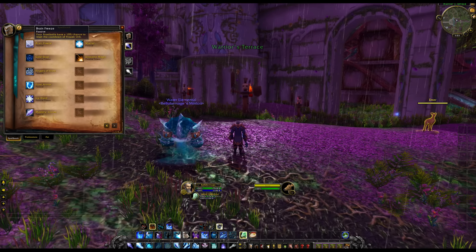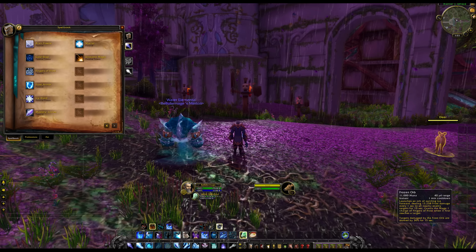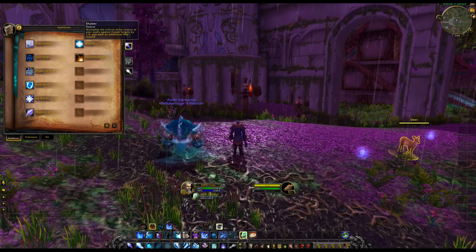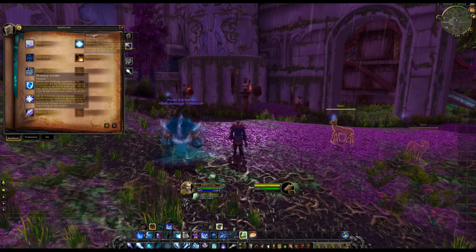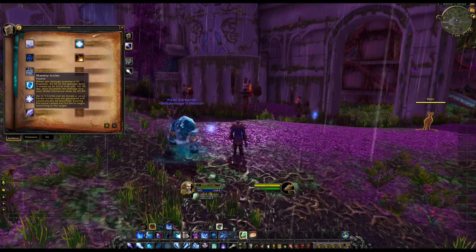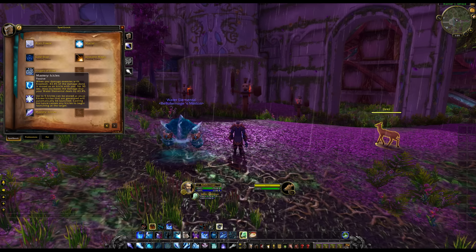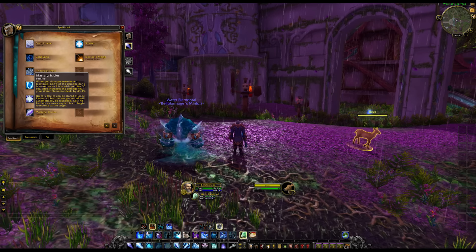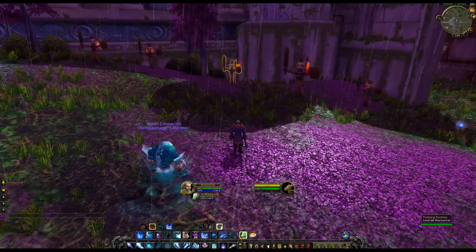There are one or two other things before we get into the rest of gameplay. Brain Freeze: Frostbolts have a 10% chance to reset the cooldown of Frozen Orb, which is one minute, so you want lots of Brain Freezes going on. Shatter multiplies the critical strike chance of your spells against frozen targets by 1.5 and adds an additional 50% chance. Finally, your mastery is Icicles — whenever you deal damage with a Frostbolt, about 40% of that damage is stored as an icicle hovering above you for 30 seconds, increasing your water elemental's damage by the same amount. Up to five icicles can be stored; excess ones are automatically launched, and casting Ice Lance launches all your icicles at once.